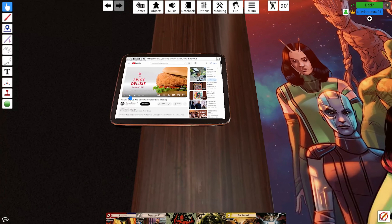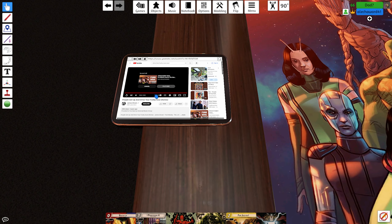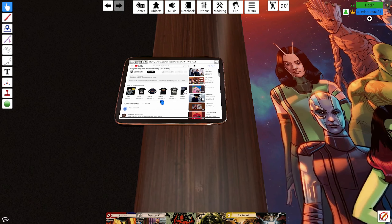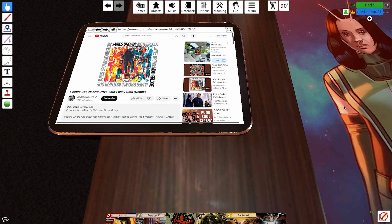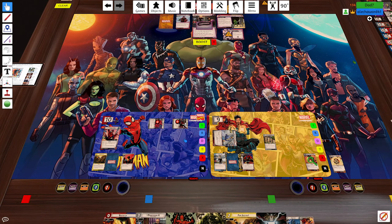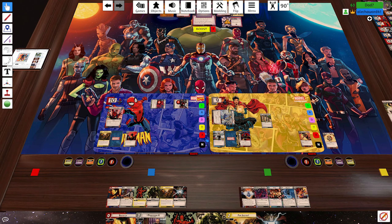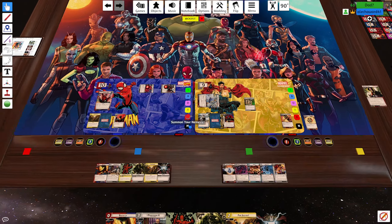Obligation says: may flip to Alter Ego form, exhaust Steven Strange, remove Physical Toll from the game. That's fine. A funny thing about game design is the old obligations all have that thing where you may flip to Alter Ego form, so in a sense they're actually sort of good — they give you access to your Alter Ego ability and then you can flip back into hero form. Right now I can just choose if I want to do the top or bottom invocation deck card instead of casting both.